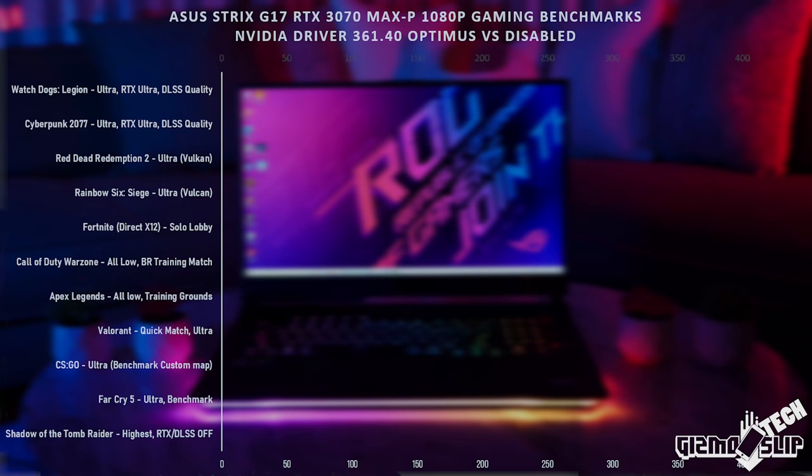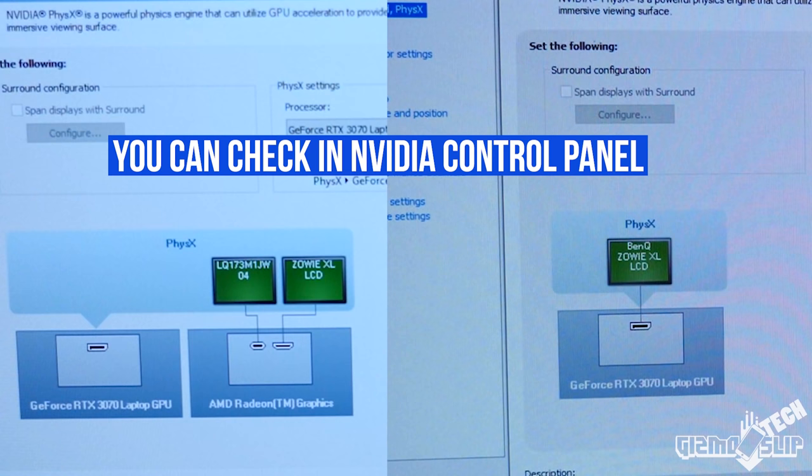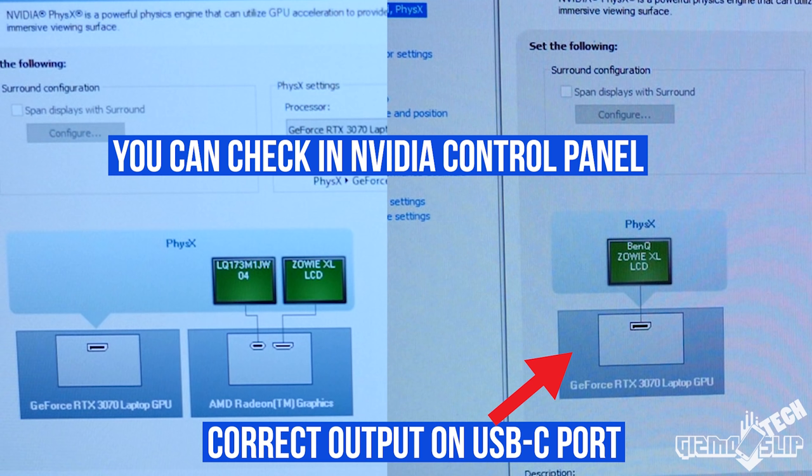Here's a chart with the dark blue bars indicating performance with NVIDIA Optimus on and the light blue bars indicating the additional performance you get when you run the GPU directly from the NVIDIA GPU to an external monitor through the USB-C port. It's very important that you pick the correct port on the back of the laptop — the HDMI is hooked up to the integrated GPU, just like running NVIDIA Optimus, but the USB-C port is hooked directly to the NVIDIA graphics card.